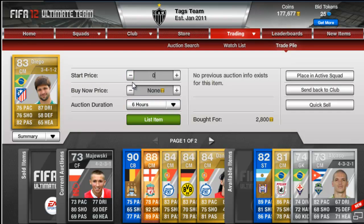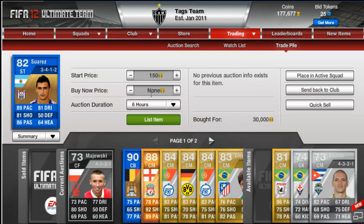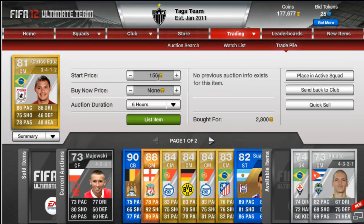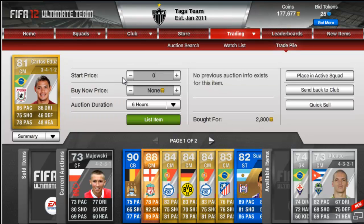Then we have a Diego, bought for 2.8k, centre mid. I'm hoping to get about 6,000 for him. Then we've got Matias Suarez — he's usually a CM but I've got him as a striker. Bought him for 30k, hoping to get about 36k for him. Then we've got Carlos Eduardo, bought for 2.8k, centre mid. I'm going to get 5,000 for him, just because he's in a poor formation.